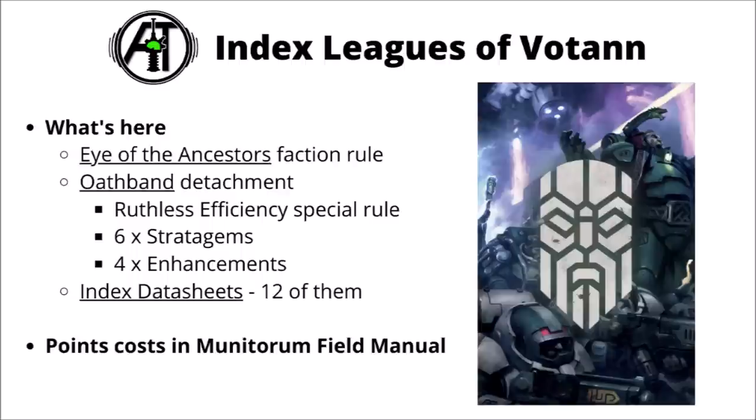Jumping into it, in Index Leagues of Votann we have similar army rules to what we get in the others. Their overall faction rule is Eye of the Ancestors, basically their judgement tokens reimagined, now giving you a plus one to wound if you can get two of them. Their launch detachment is the Oath Band, which gives you a boost against one unit right from the start of the game and a bit of a quest to kill that unit to generate some CP. It does come with the normal supporting rules as well — six stratagems and four enhancements for your characters. Then we've got the Index datasheets, just 12 of them, with no real major changes. We'll talk through each of the units in turn with their points cost from the Munitorum Field Manual.